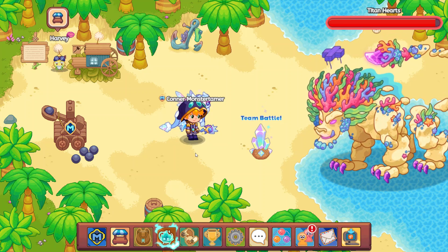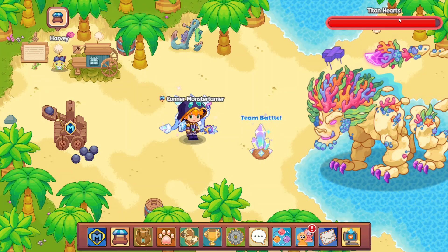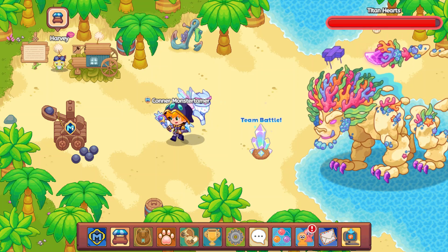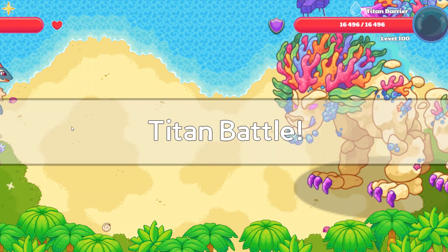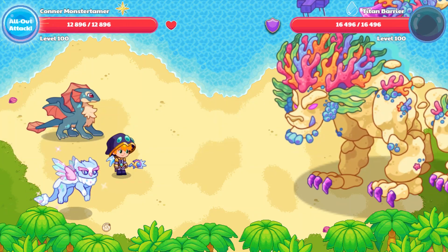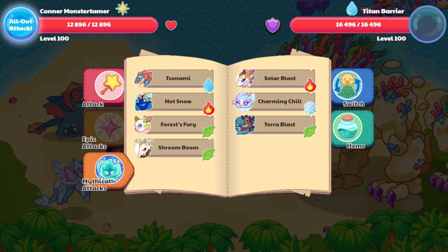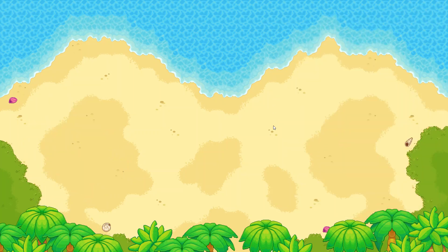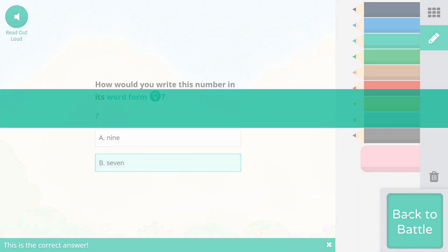We'll go ahead and begin. Team battle — we can click over here. Nobody is here in Granite today, enjoying the beautiful weather, hopefully sledding a little bit. We're going to go ahead and battle the Titan. We have the water Titan barrier here. Let's see if we can do mythical attacks with a Terra Blast. This is word seven — let's go ahead and cast that spell.